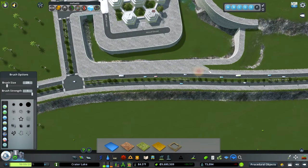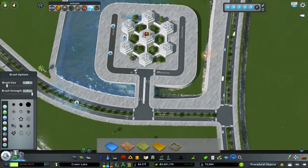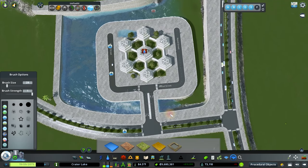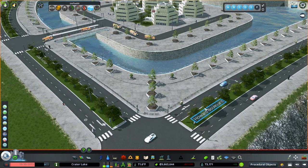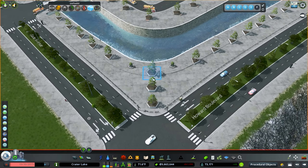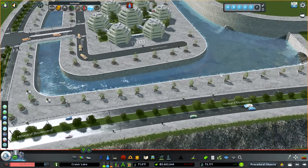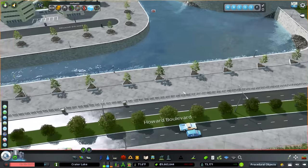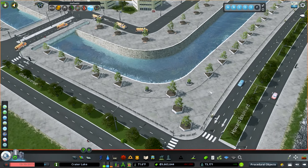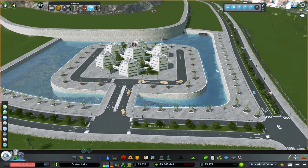I'll use surface painter to paint the rest of the surface in as well. For decorations around the outside, I went a little crazy — I got these new hexagon and triangle planters from the Steam Workshop, which I'll add to my asset list. I also put in a little fence to block off the promenade, almost like a big sidewalk area for people to walk. I think this whole area came out really well — go ahead and hit the like button if you like it!